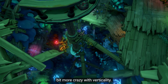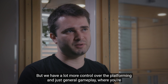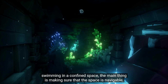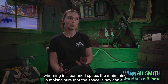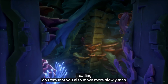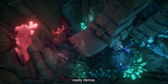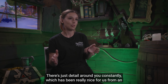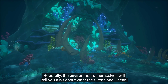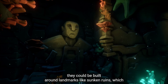When designing environments in the Sunken Kingdom we can go a bit more crazy with verticality — on land you can just fire a cannon, but underwater we have more control over platforming and general gameplay. The main thing is making sure the space is navigable so players can easily move around. You also move more slowly than above the surface, which means the environments are really dense with detail around you constantly, which has been really nice from an art point of view.